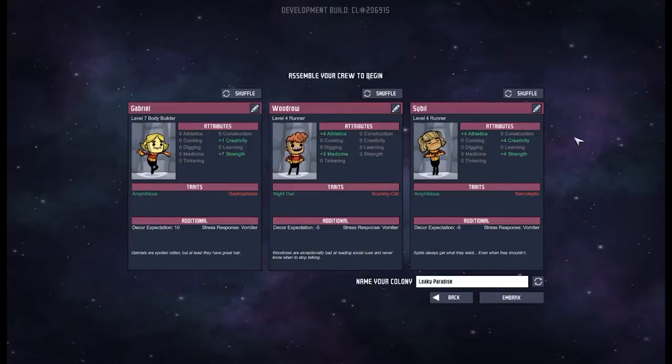These are our first three crew members and I'm going to go around and rename all of these — they are not the names I wish to use. I'm going to honour my patrons in today's playthrough. We're going to have Mad Frank, Miss Align, and George. I'm not going to put last names in because that's always a little bit dodgy on the internet. The colony name is The Leaky Paradise — I think we're going to go with that.